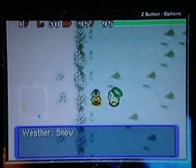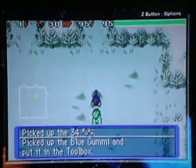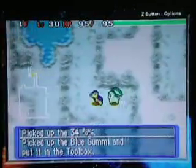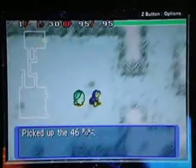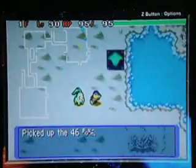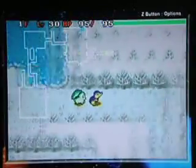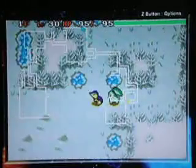Frosty Grotto. Yeah, there's a lot of snow. And of course, if I do remember, ice type Pokémon will get faster. I think there are only 3 floors, so I'm exploring all these floors before reaching the king.